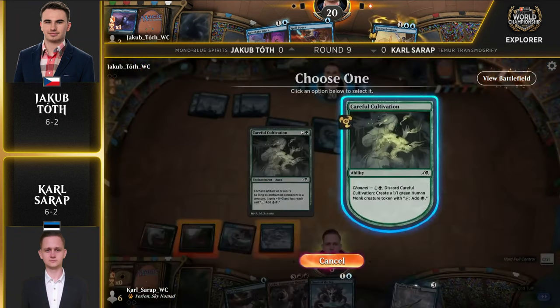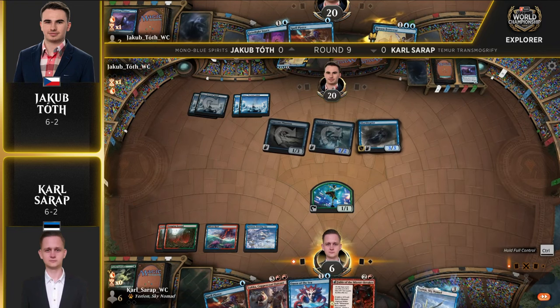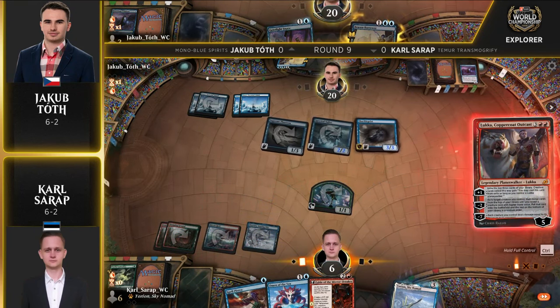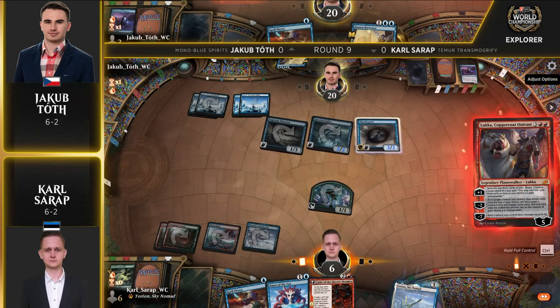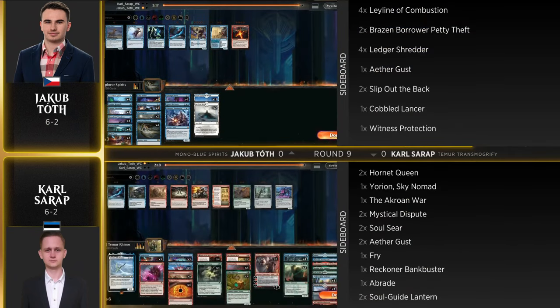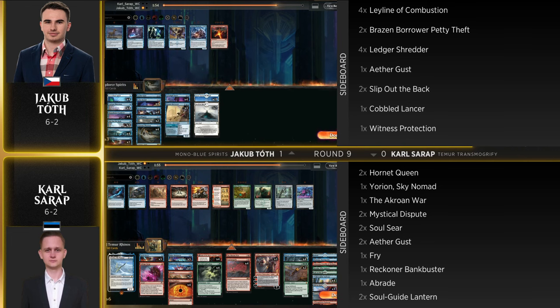Carl needs to top-deck an untapped land to just stay in the game. If Luka resolves, Titan of Industry hits the battlefield and makes Jakob's life tough — but not impossible, since you can just tap it down with shackle geist. There's the careful cultivation — Carl needs a land to cast Luka, but the next card is fable of the mirror breaker, so he has to go for it anyway. It runs into a counter spell. Carl knows what's up — spell pierce. He then just geist light snares it, and that's the concession. If there's untapped blue mana, there's a counter spell somewhere, especially in the mono blue deck.